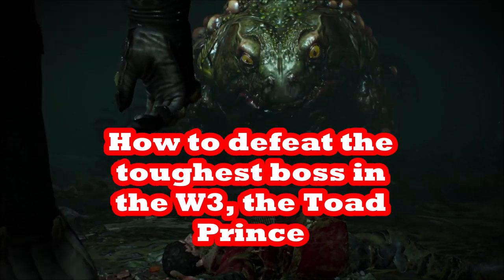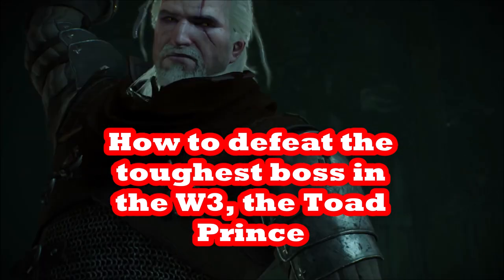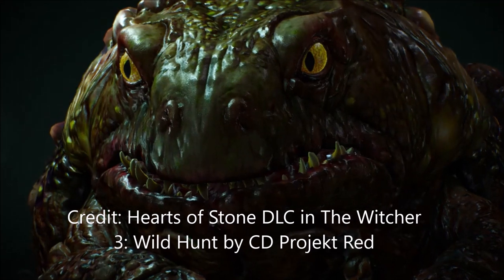In this video, I'm going to tell you how to defeat the Frog Prince in the first quest, Evil's Soft First Touches, in the Hearts of Stone DLC of The Witcher 3 Wild Hunt. This is the toughest boss in all of The Witcher 3.